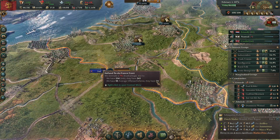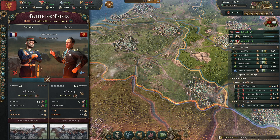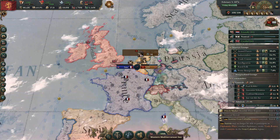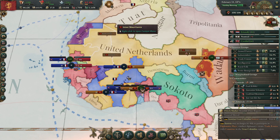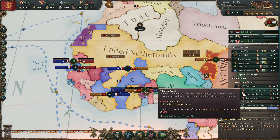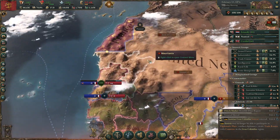Now are they attacking me? Yeah they will attack me and we should have a huge defensive bonus. They can't win this — we have 118 defense so we should be able to hold off France. Oh, I took all of this — I took the French colonies over there!